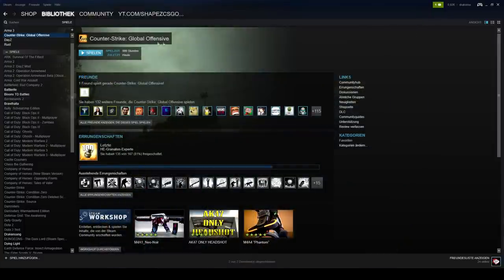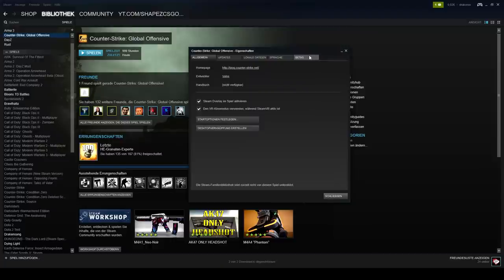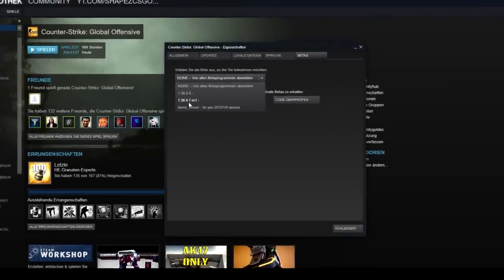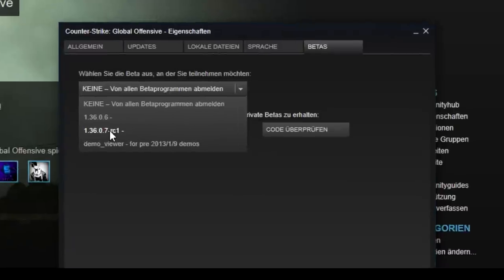Now what you want to do — it's on German for me, but click on Library. Just click on the library, there you go. Then you want to search for Counter-Strike, make a right click, and click on settings. Then click on Betas.